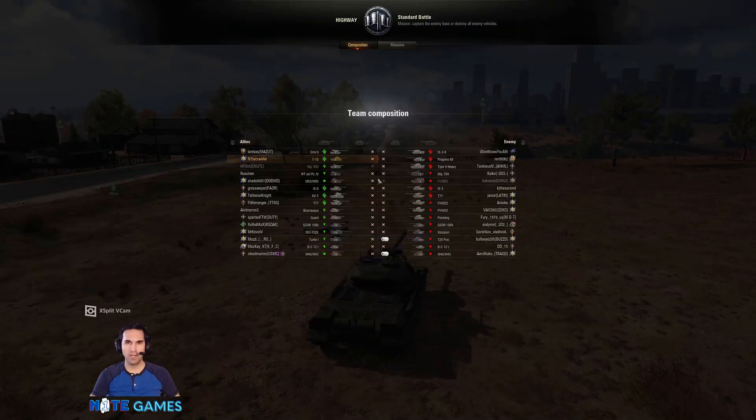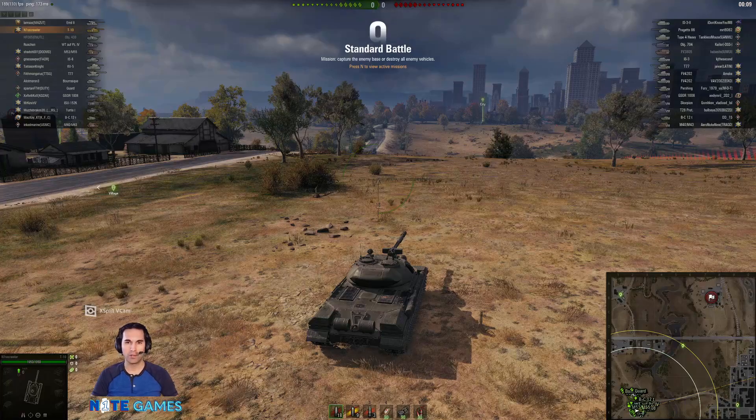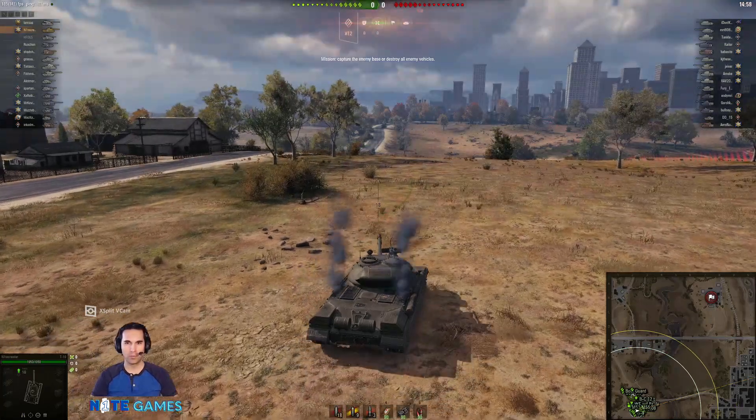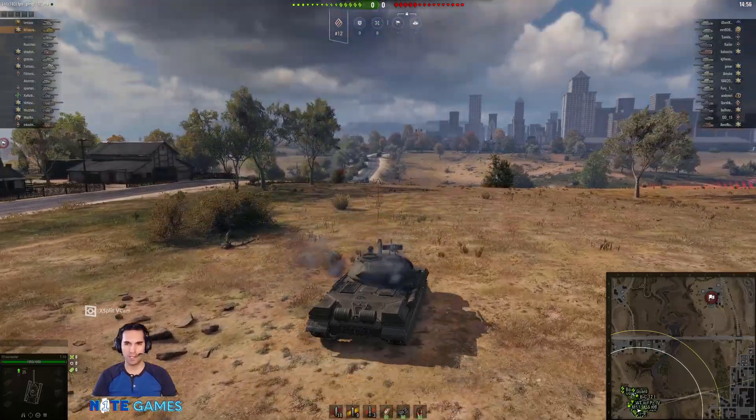So here we are jumping into the battle. We are on the map Highway and we are in a Tier 9 and 8 combined matchup here. So we are the higher tier in terms of the enemies and teammates that we have here. We're going to head straight ahead towards the city area.